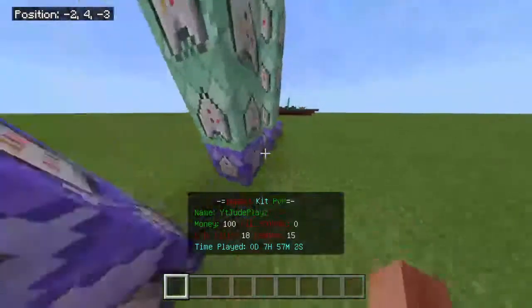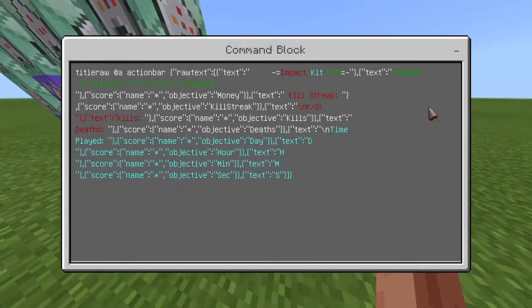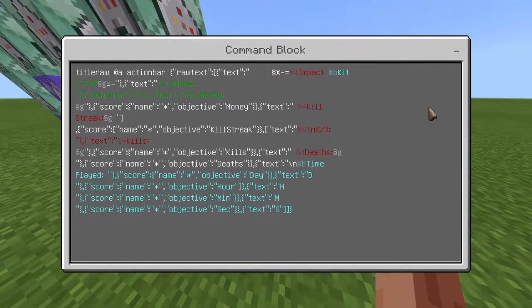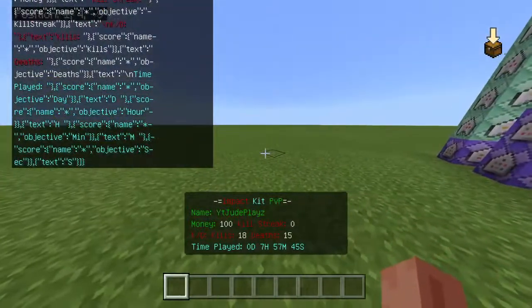If you want to use money and kill streak and move the kill streak down — if it's right next to money it might get in front of your armor or hunger bar — try to keep it short so it's not covering most people's screens. Someone might have a monitor where it covers half their screen if you make it too big. You can see I use a lot of reverse backslashes — not the slash going to the right, but to the left — and that brings it down one space. Where it says 'Kill Streak' at the top without a slash, it sits next to money. A slash before it pushes it down below money on the next line.